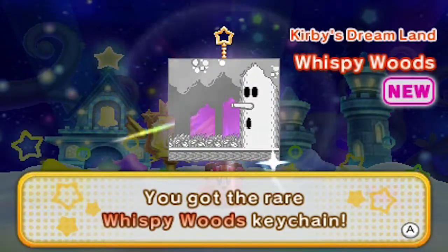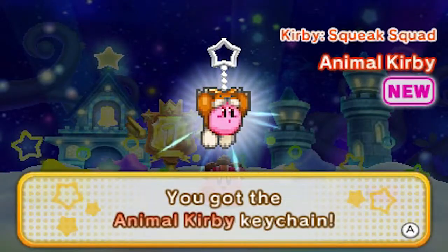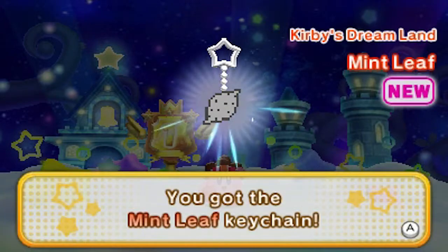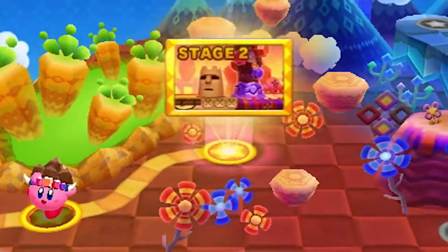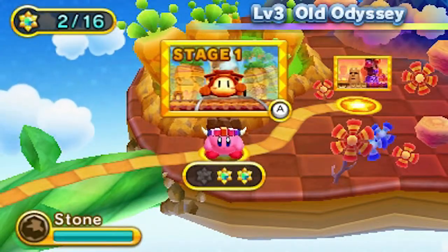Wispy Woods - oh yeah, classic Wispy Woods. Animal Kirby - that's a weird ability. And then we got Mint Leaf. Interesting. So stage 2 was unlocked. I'm actually gonna go back and get that sunstone - I'll be right back, just one second.